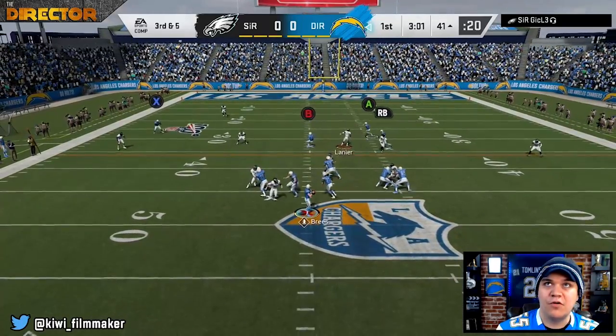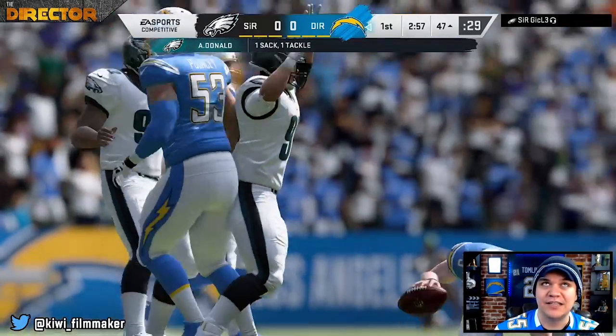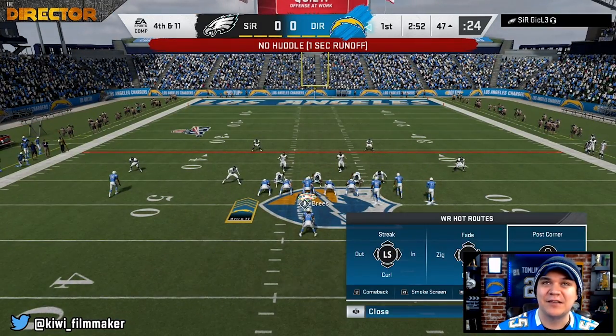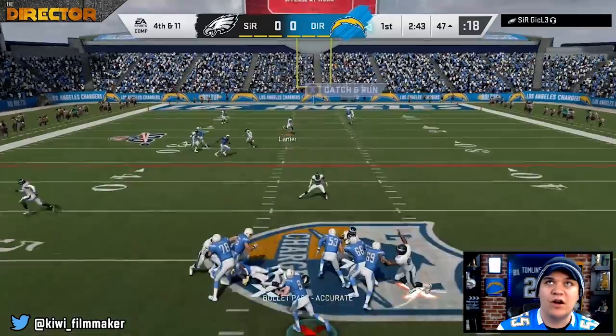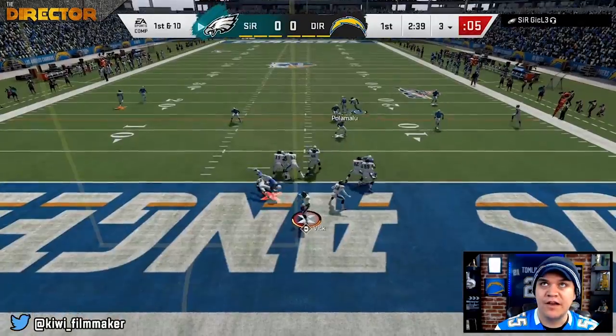Third and five — can we get Kellen open one more time? 99 overall Aaron Donald gets in there. Let's be irresponsible and go for it on fourth down. Kellen Winslow one-on-one — it's going to be picked up, that's okay. Got to take chances in these gameplay videos. First down — he's got Moss wide open but Antonio Cromartie gets the pick. We get the ball right back at the 49-yard line. No harm, no foul.